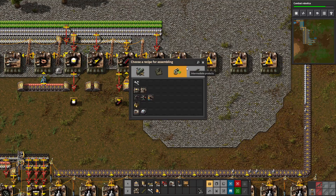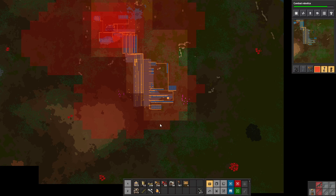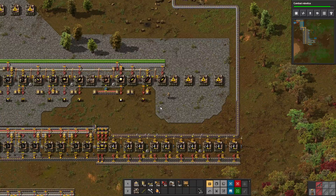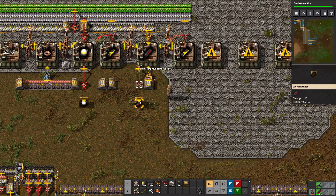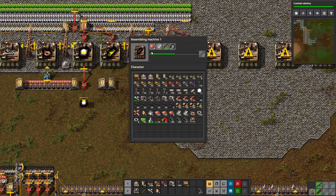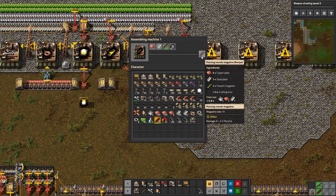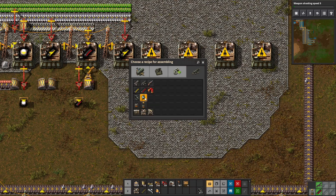As soon as combat robotics is done I'm going to jump right into making it, because we're getting to the point where these guys are going to get mad at us. I'm actually a little surprised they haven't attacked yet — a couple of attacks from biters is good for the psyche. Let's pick up some piercing rounds off here, and it looks like he can pick off the belt fast enough to fill the assembler, so he makes a bullet every time he needs one.